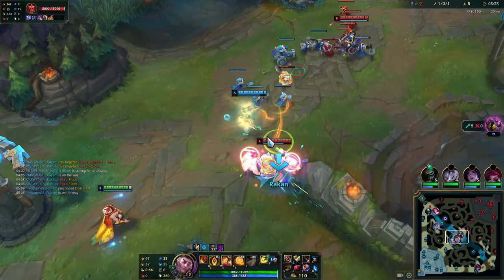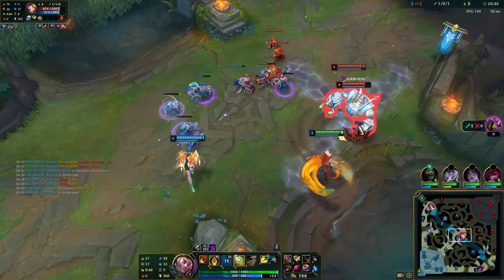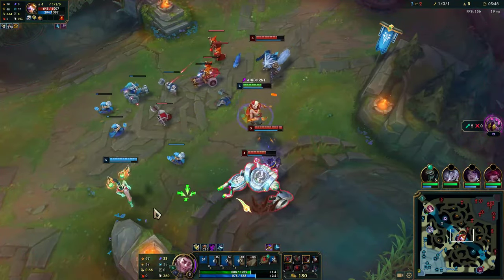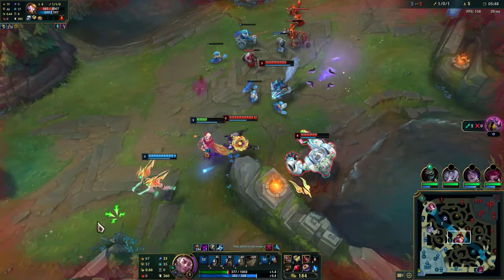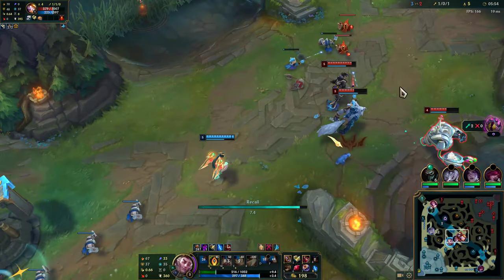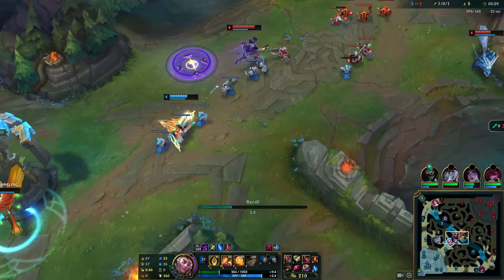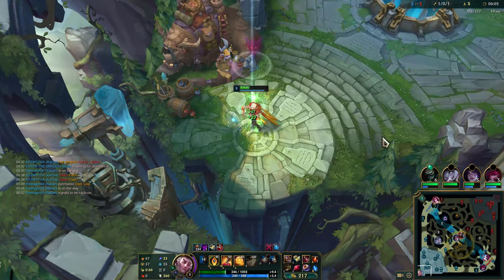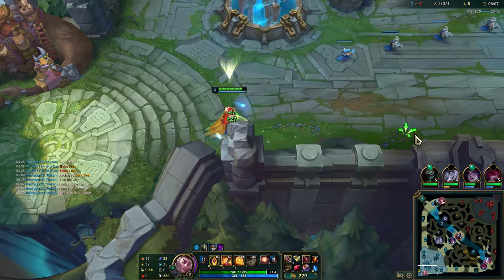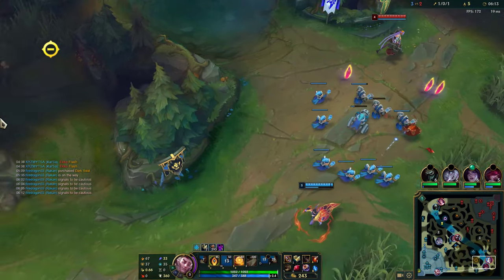I don't have E — maybe I have to Flash here. I do have to Flash before the Warwick gets in range. If he goes for me, I will be fine. Now I need to recall again. The Blitzcrank can look for plays mid here. I'm going to ping him to be careful because Blitzcrank can come here. I want to make sure my team is careful, and I'm going to go bot because our wave is pushing out. I'm going to ping that Blitzcrank can be here, and then I'm on the way.